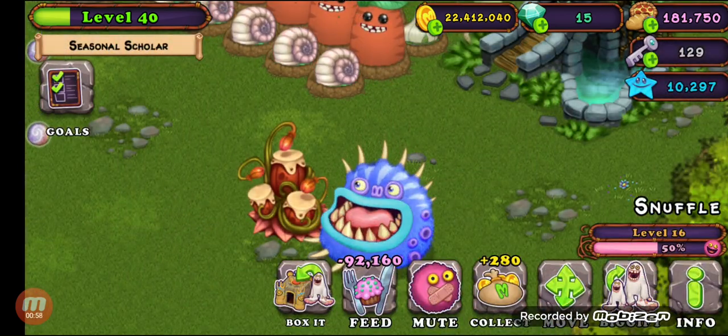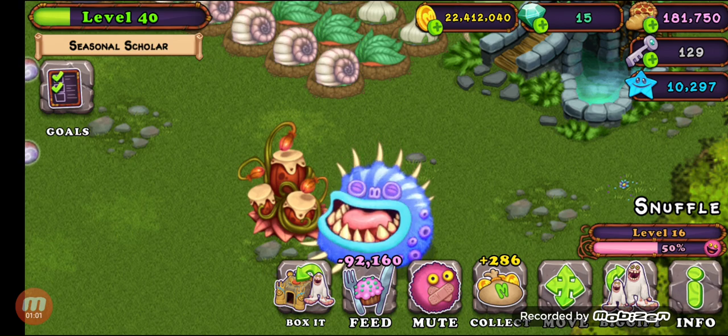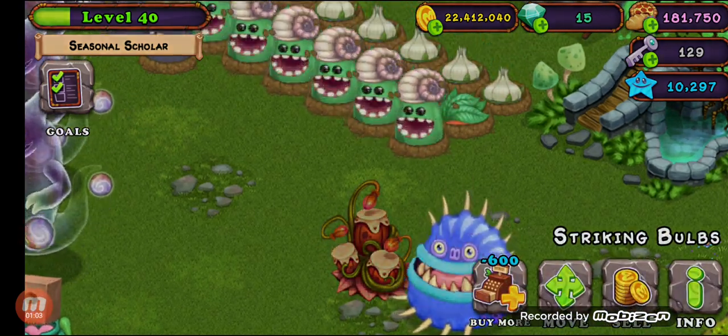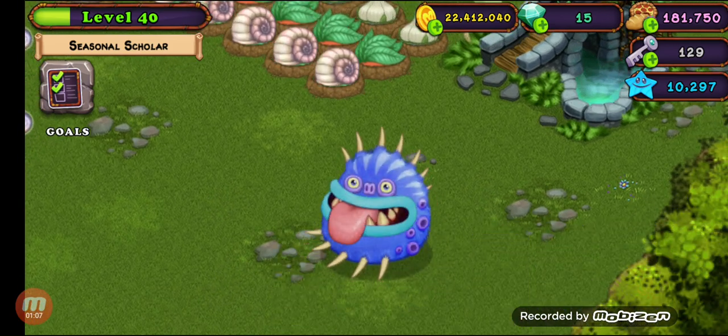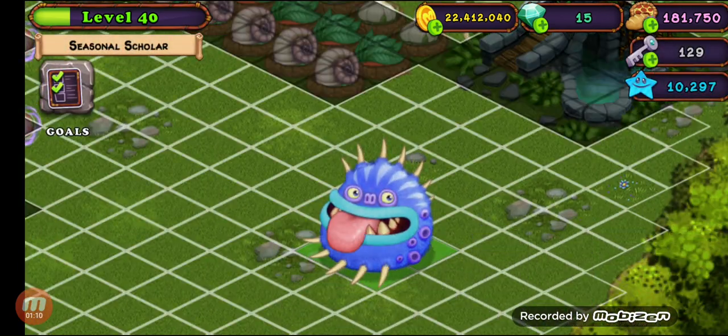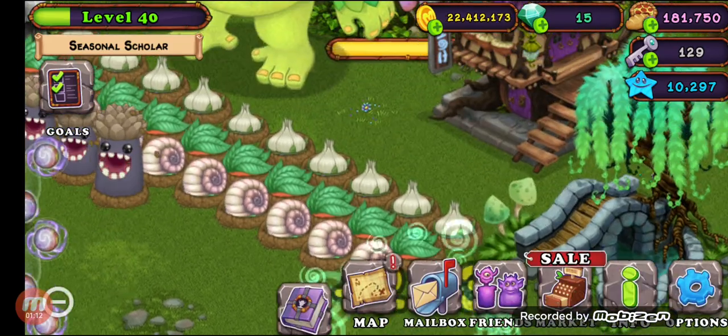That's a lot. And if you take your monsters from zero percent happiness all the way to 100% happiness, it will double the amount of coins — it's absolutely insane. So let's go ahead and put them all back in the hotel and talk about the next step.